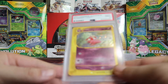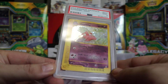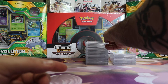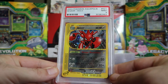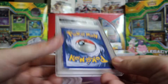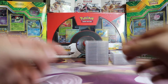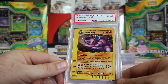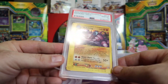Next we have a Mint 9 Aquapolis Scizor. Come on, some more 10s — I like 10s. Next we have a Gem Mint 10 Ninetales from Aquapolis Hollow — not the Secret Rare version, the regular one, the H18. Thank you for the 10.